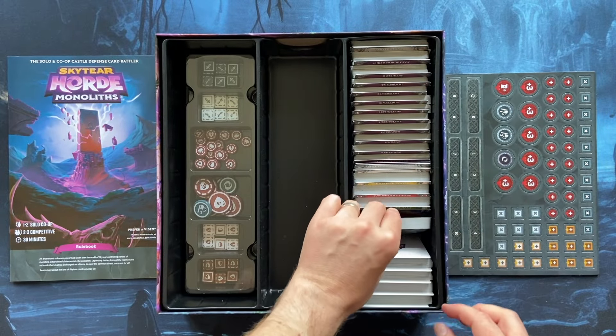So together with Monoliths and the base game, you have eight different player decks — very nice. You can play this game solo, cooperatively, or even in a three-player game where two players play together against the Horde played by a third player. Here are the castles that you need to defend from the Horde and from the enemies — different castles from different factions. Castles from the base game, and castles from the Monoliths expansion — four different castles for each faction.